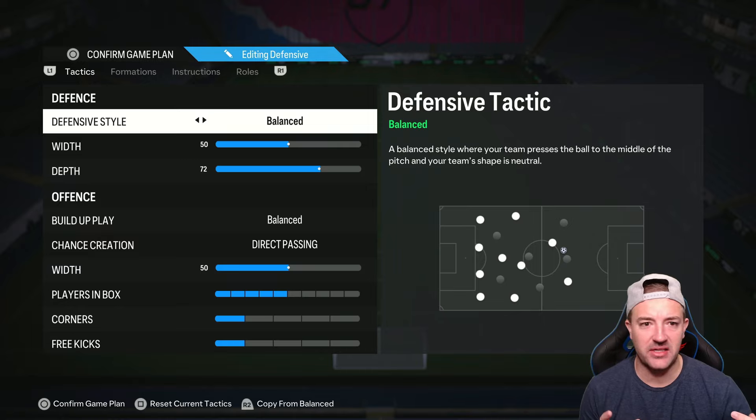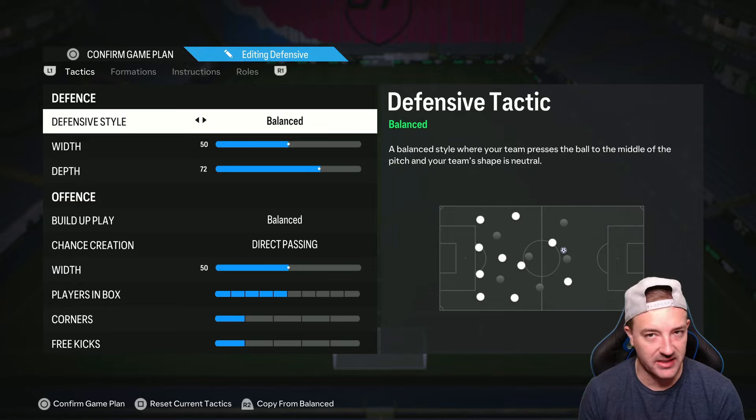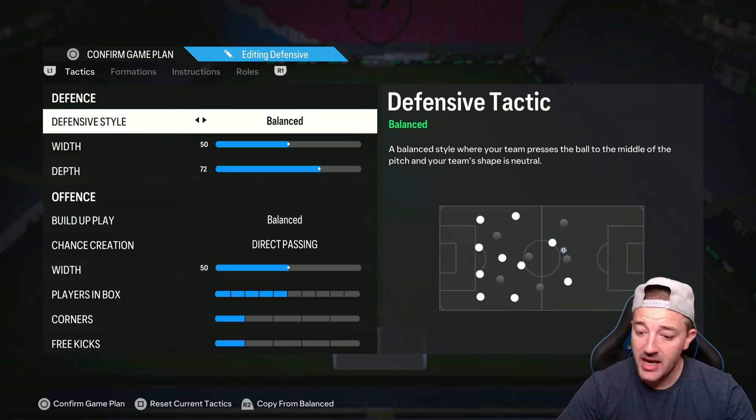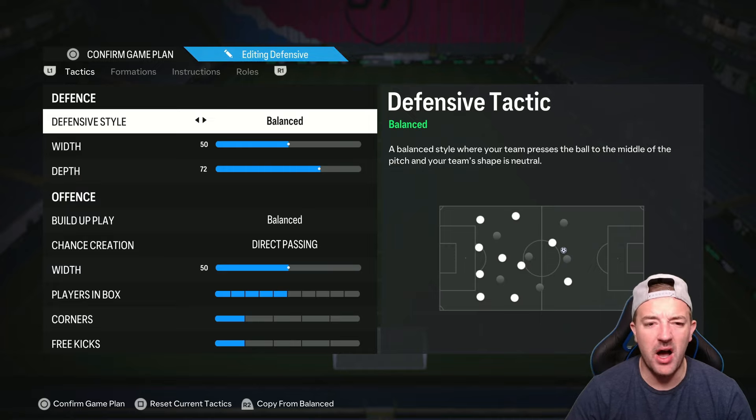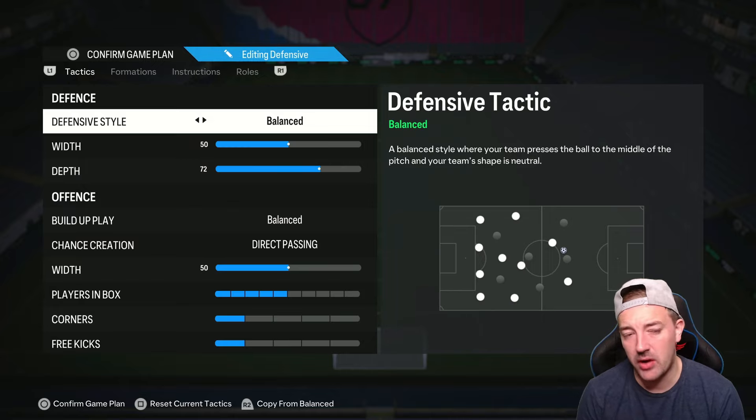A high line means my opponent can't keep going over the top unless they do first-time over-the-top balls, which you have to manually track - it really works for me. If the depth is too much, drop it to 60; 60 is absolutely fine with this formation. For offense, I play balanced with direct passing, and I play five players in the box. Those five are my three forwards - striker and two center forwards - and two of my midfielders. My left back and right back do get forward but I don't want them in the box unless I trigger them. For corners and free kicks, I play on one - I don't want to get counter attacked.